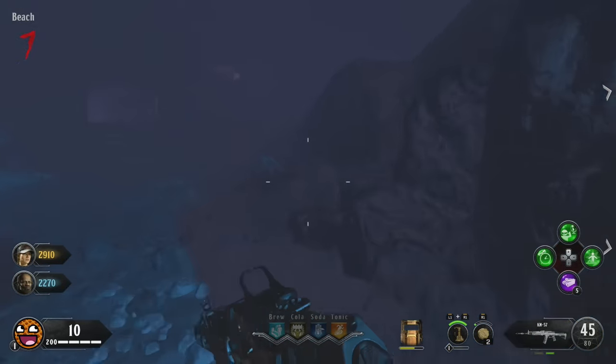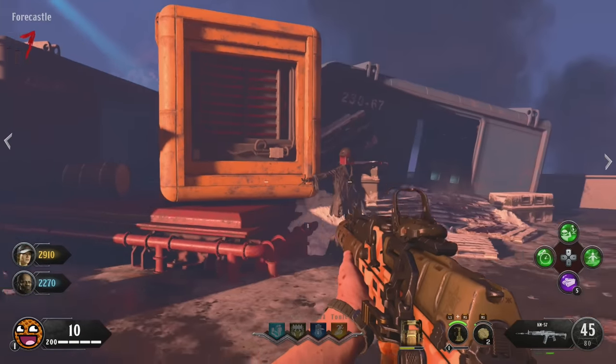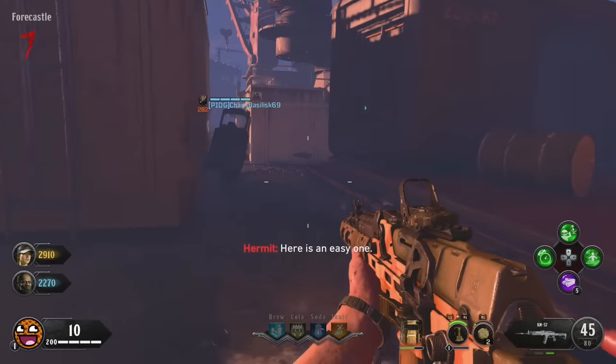Go collect your reward from the challenge dummy, then activate a new dummy. The one I'd personally suggest is the one on top of the boat — that'll require you to get melee kills, but remember you've got your shield, so that should help you out a lot.